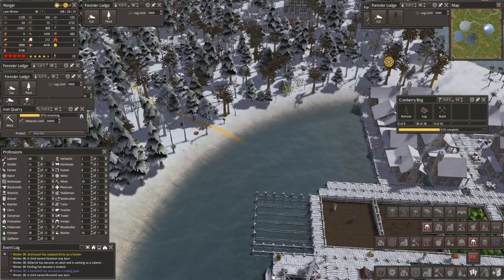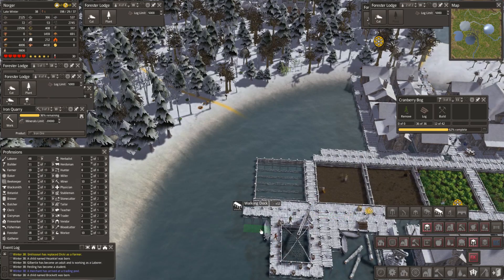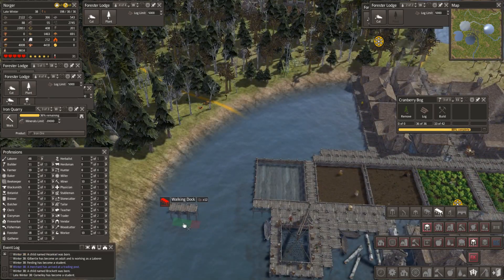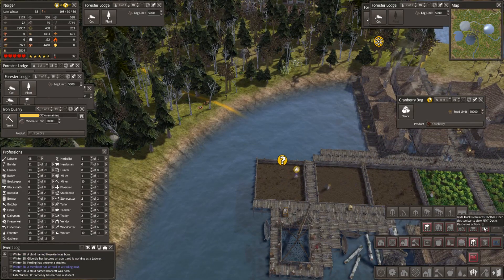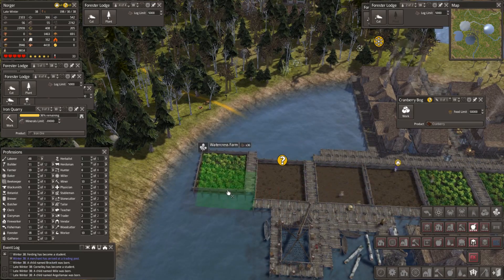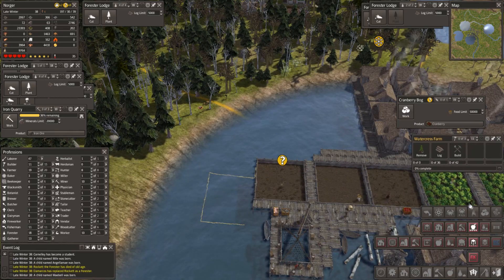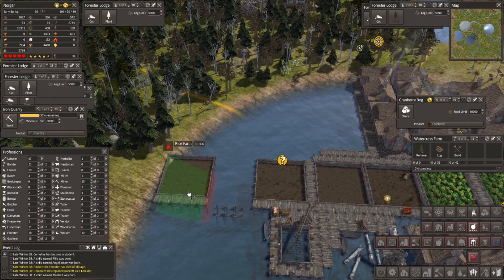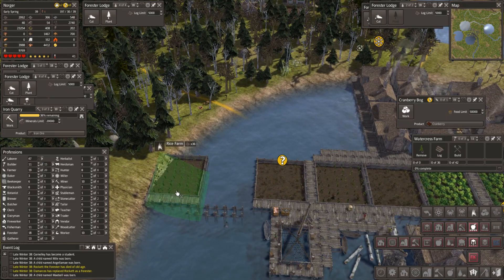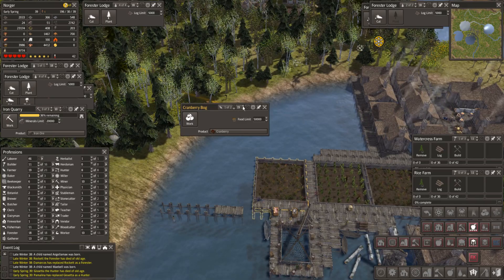Is that correct? It is — so that one links in there. So we've got that one, then we want the watercress. We're doing them in blocks of three. Would we get the rice farm in? I think we will — let's get it in and see what it looks like. Cranberry bog — two people.